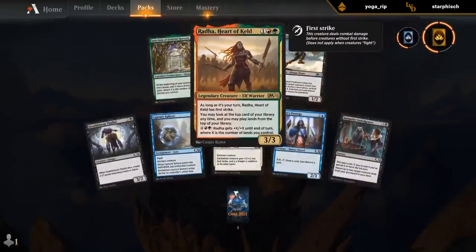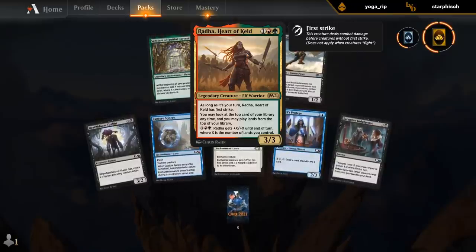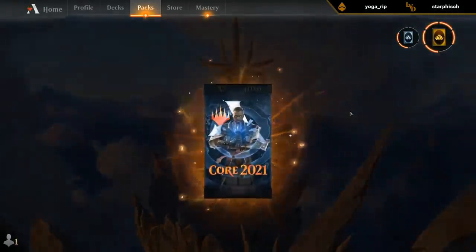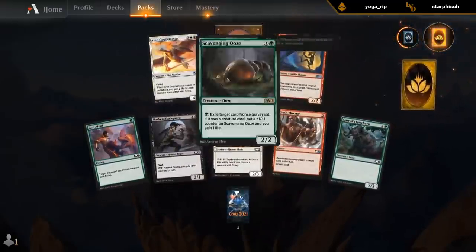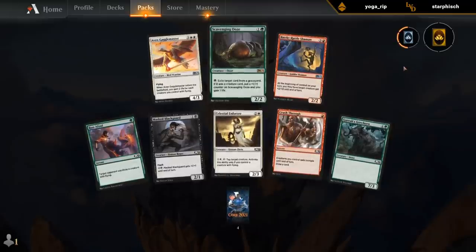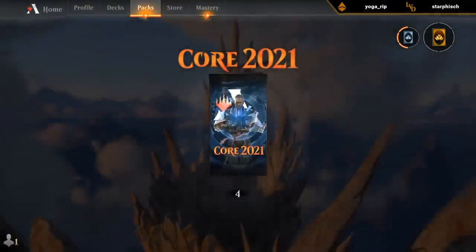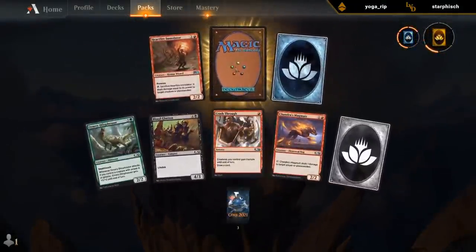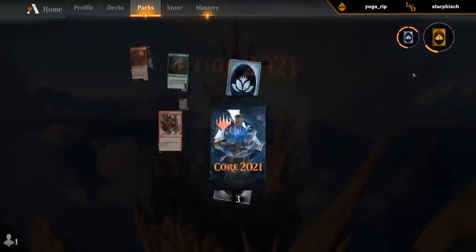Let's crack some packs. Radha — great card; I've yet to play her in limited, but she even has some constructed applications. Scavenging Ooze — another great one; I think that would be my pick here over the Gaggle Master, although both are great. Another Ooze — we're maybe slowly completing the entire set.